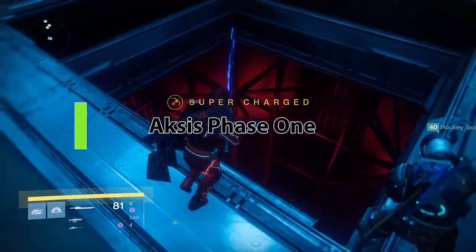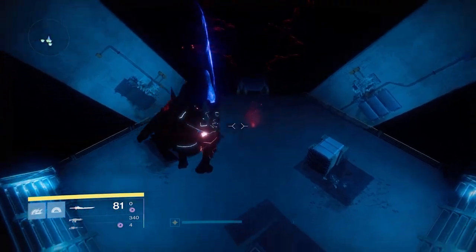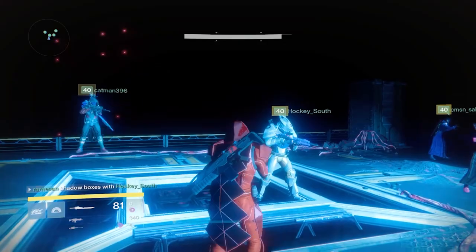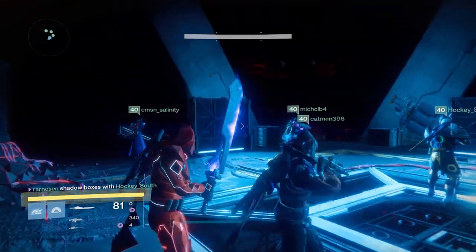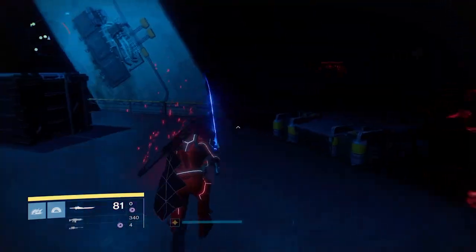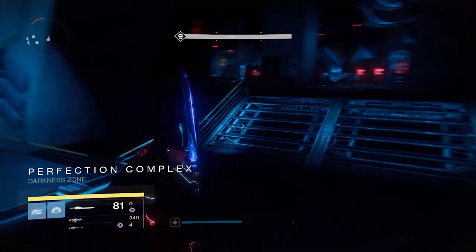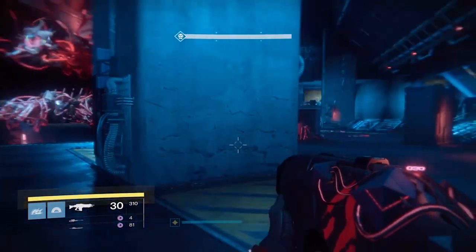Next you'll get to Aksis, which is an interesting encounter for Destiny 1. Many Destiny 1 raids, if you go back and do them now, are kind of bland — mechanics are simple, easy to breeze through. But Aksis Phase 1 and Phase 2 are actually closer in composition to a Destiny 2 raid, in that everyone has to play a role. You can't sit back and do nothing, and if someone messes up on a role, that's a potential wipe for the fireteam.